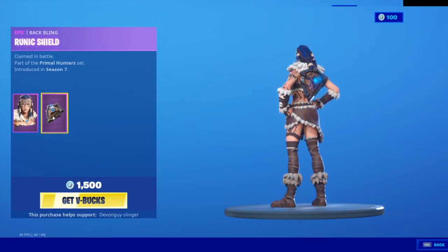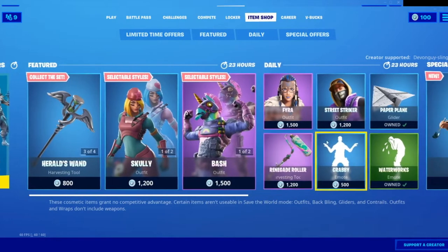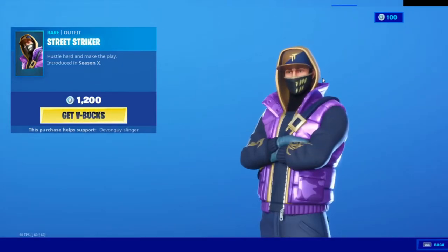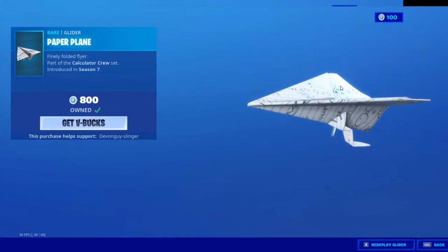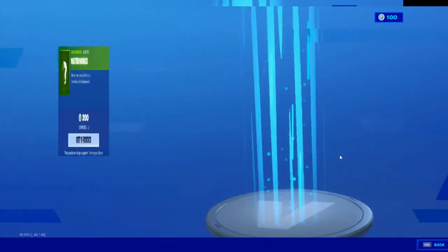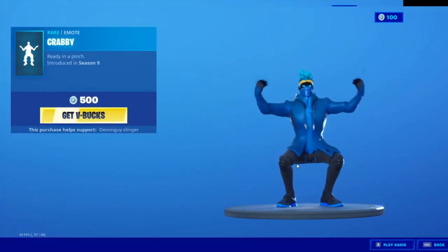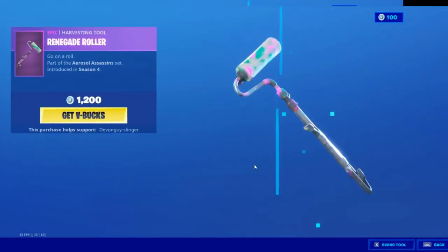We have Thyra — Thyra comes with the shield. Not bad at all. We have Reach Striker — quite nice, do like this one. The Paper Plane, one of the best gliders in the game, seems so quiet. We have Water Work.